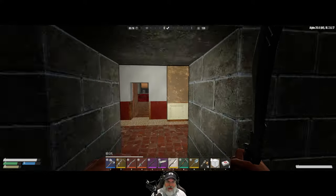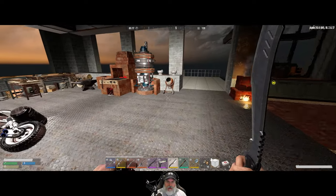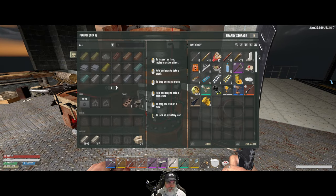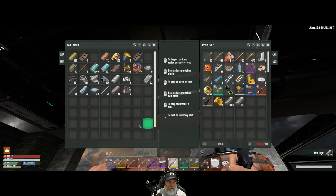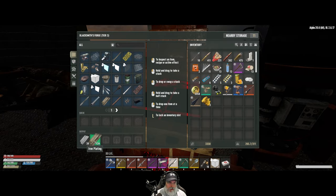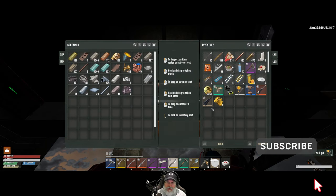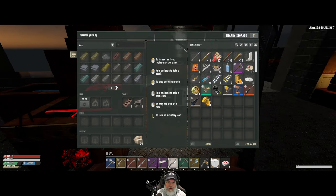I did a bit of AFK-ing while I was waiting for materials and did some mining off-camera. This guy has made over a thousand iron ingots. We're going to grab these and put them in here. And I made a few more of each of the types of plating. That gives us 111 steel plating and 207 iron plating.